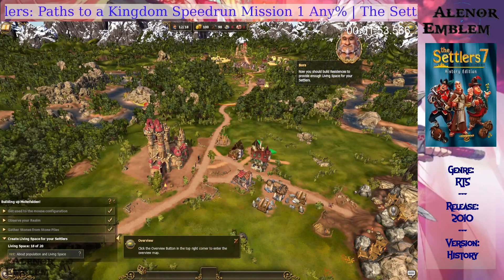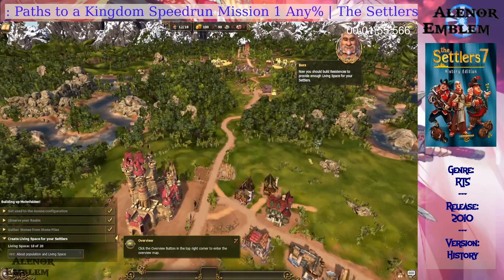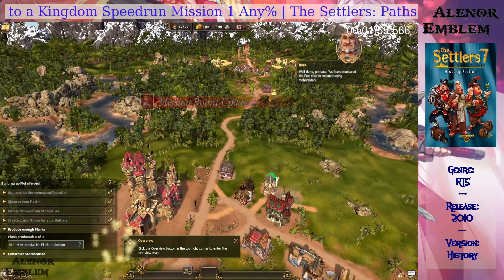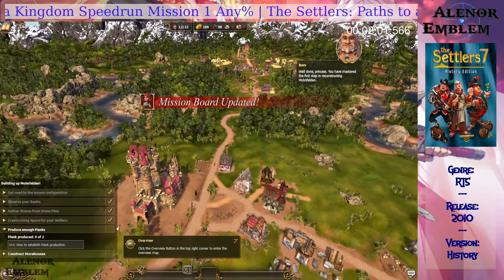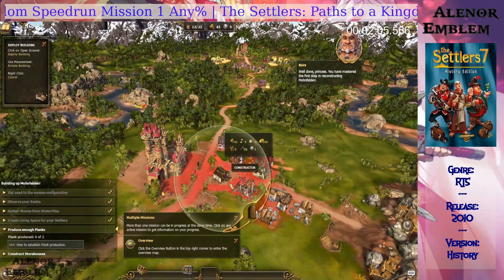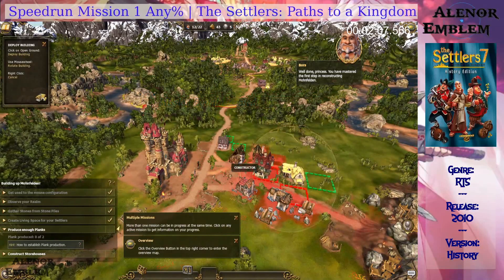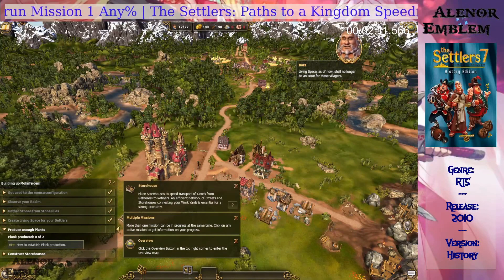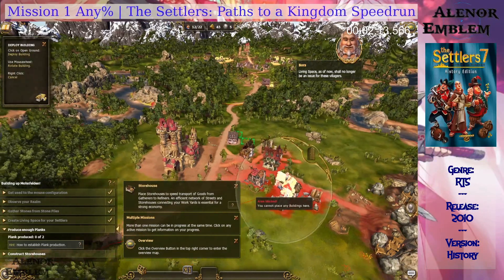Now you should build residences to provide enough living space for your settlers. Well done, Princess. You have mastered the first step in reconstructing Bohnfeld. Living space shall no longer be an issue for these villagers.